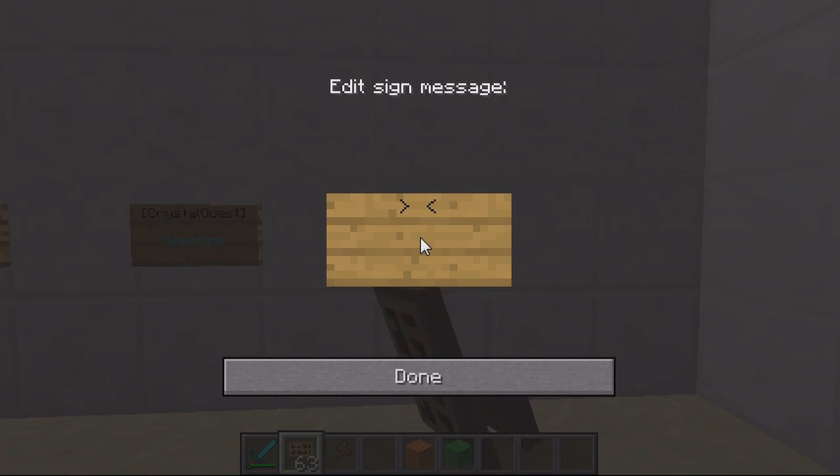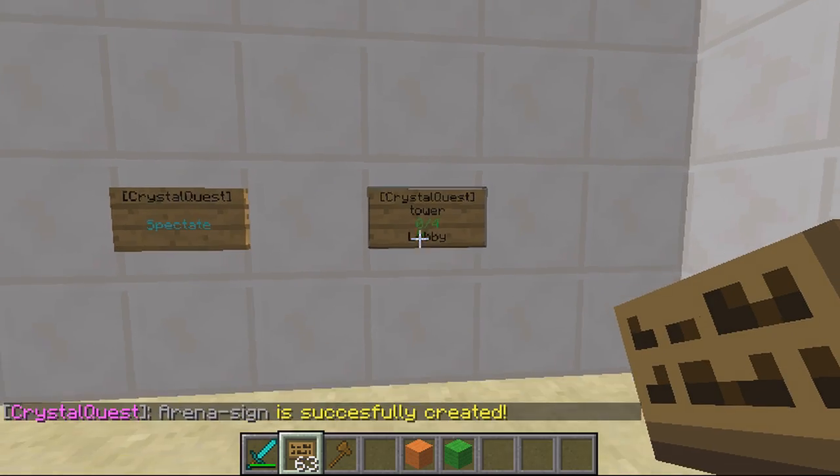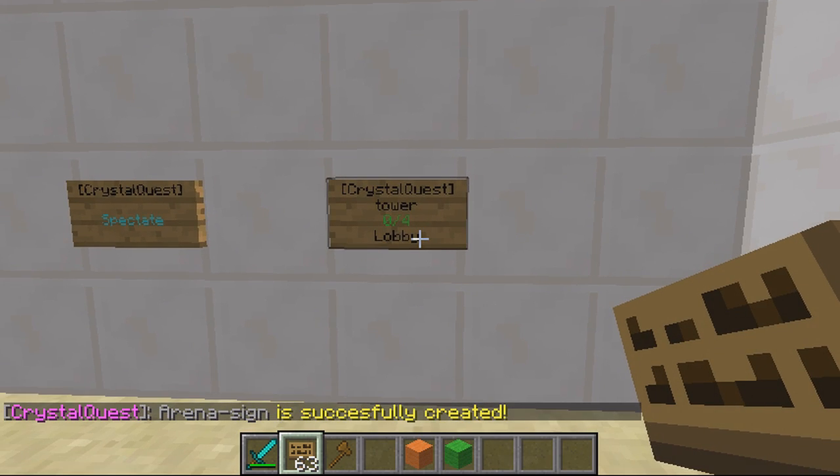Then you create the arena-specific sign: Crystal Quest, then Tower on the next line. As you can see it creates it. You have to make sure Crystal Quest is on the second line and the arena name is on the third line. As you can see it says it's currently in lobby.